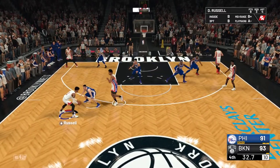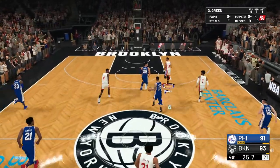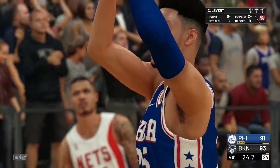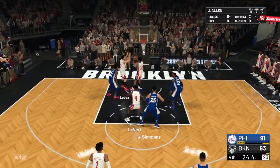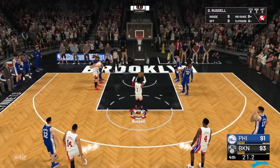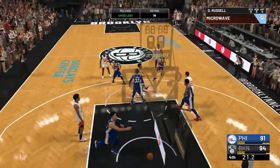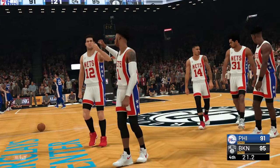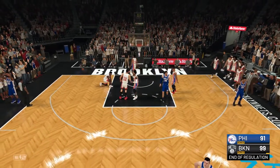Passes to Allen — now they need every basket they can get. They better execute every time down the floor, and he misses. I like the job the defense did to not let him hit — misses both free throws. D'Angelo at the line — hits it. Now we're up by four, 21 seconds left. Unless the Sixers have a miracle, I think the Nets have this game. And that's the game — we end up winning 99 to 91.